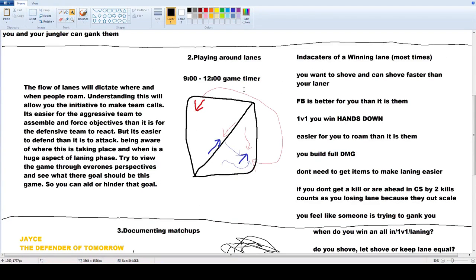Playing around lanes — this is super important especially if you're a jungler. I'll talk more about this image after I talk about the text so you get a better idea of what I'm coming at. The flow of lanes will dictate where and when people roam. Understanding this will allow you the initiative to make team calls.